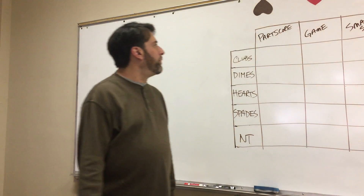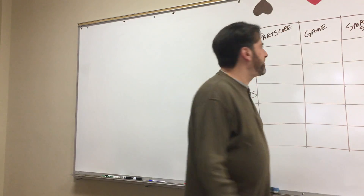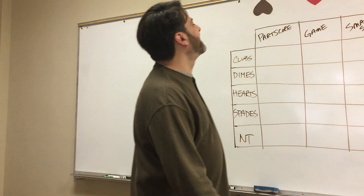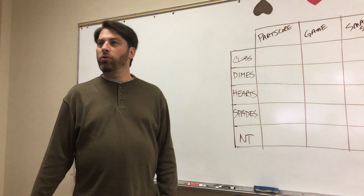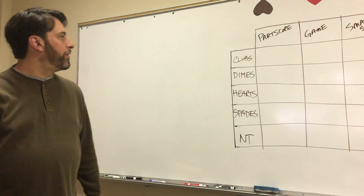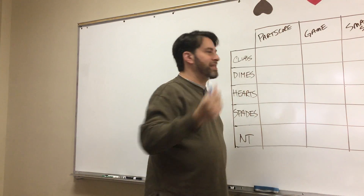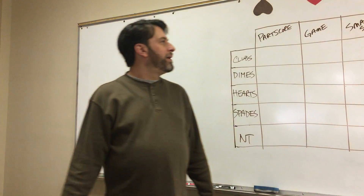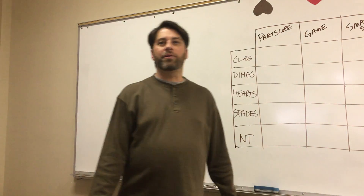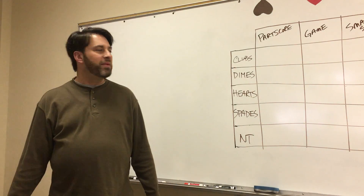At risk of giving you bad memories of 8th grade algebra, Wolsey breaks it down into four levels on one side of the matrix: part score, game, small slam, and grand slam. The fact of the matter is grand slams are pretty rare, and small slams aren't coming up all the time. So on a lot of your bidding, those get eliminated pretty quickly.